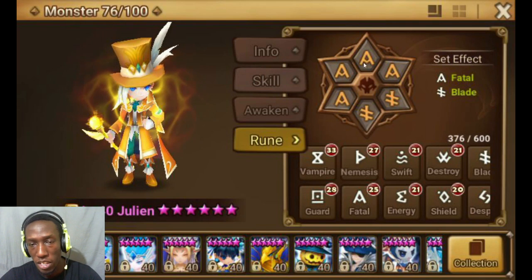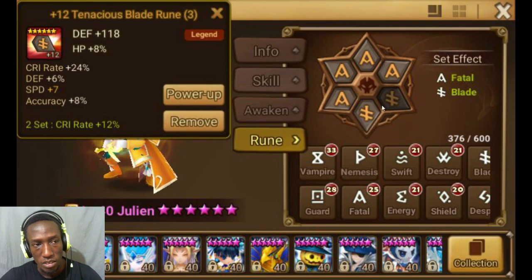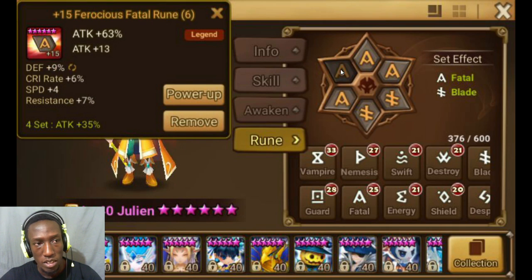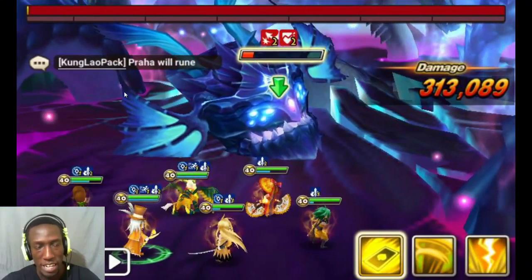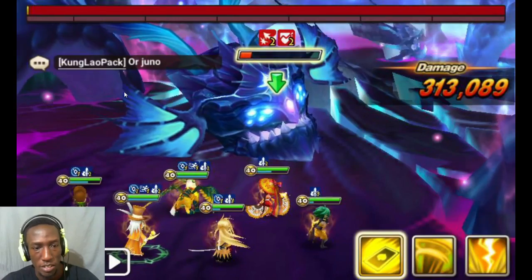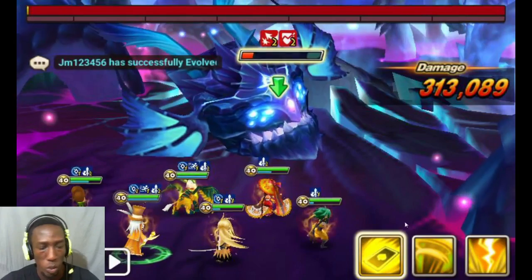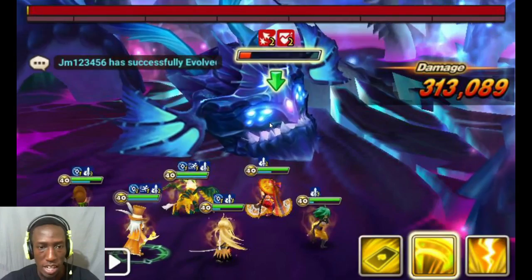He has insane base attack stats, even higher than Lucian, so I runed him on Fatal to make a lot of use of that high base attack. The runes could be better — they could be grinded — but they're actually very decent. Now that you've seen the runes, let's move on to the first test. The first place I'm going to test Julian out is in the water rift beast. I think he'll do very well here because he has elemental advantage and is a damage dealer, so let's do a quick damage test.